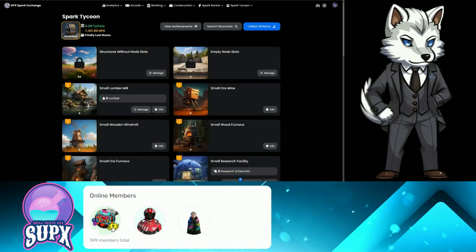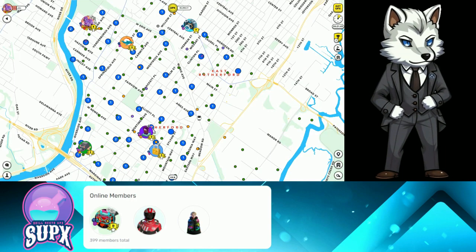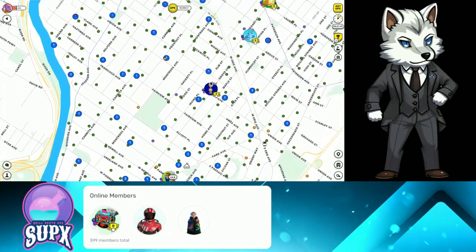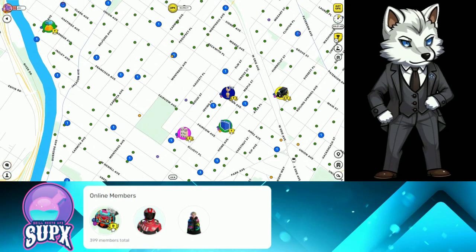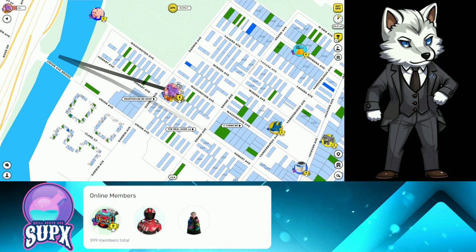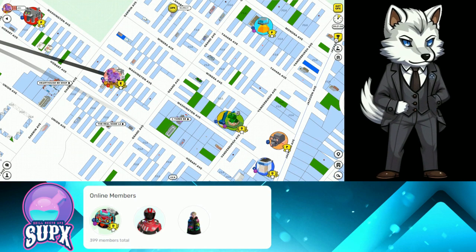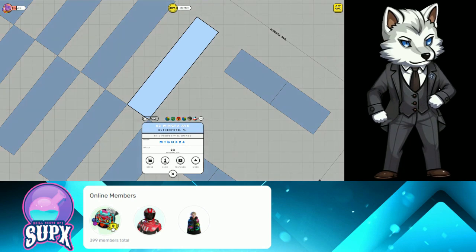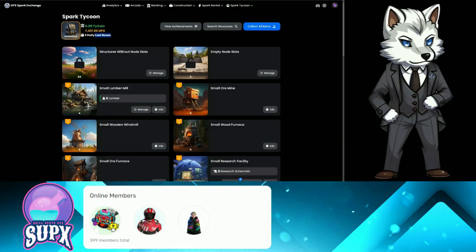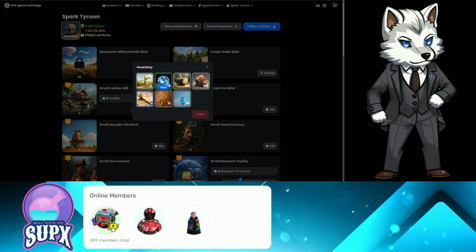Link your Upland account to Spark Tycoon, and now every day when you play Upland, you're going to earn resources just for sending your Block Explorer to different locations. Let's go ahead and demonstrate that. We were treasure hunting and it told me to go to a property — you see I got three loot boxes, and these are my resources.